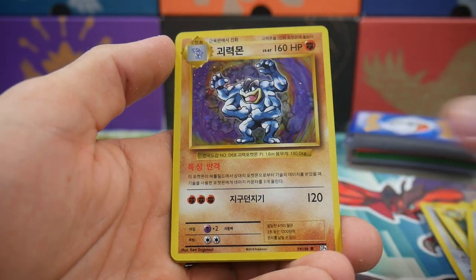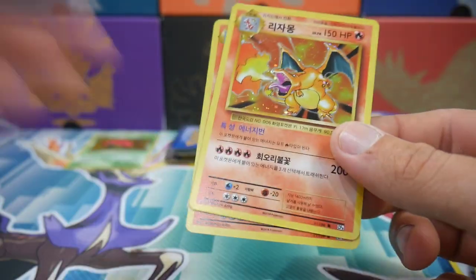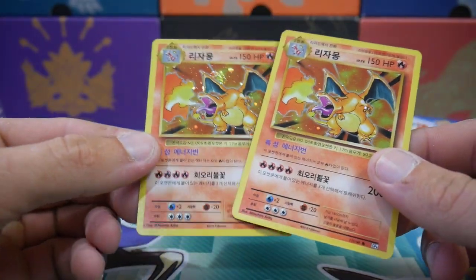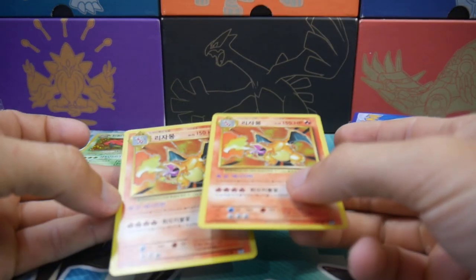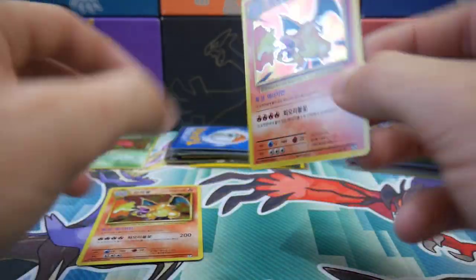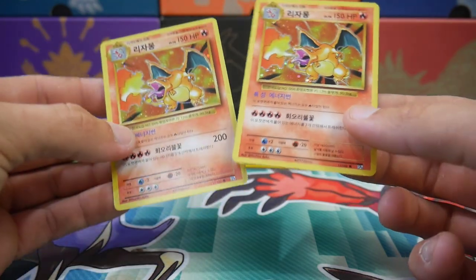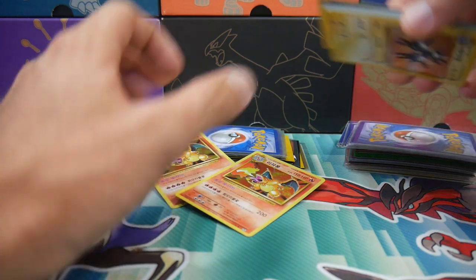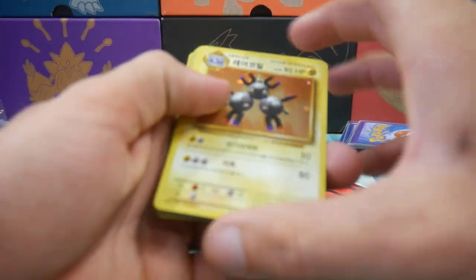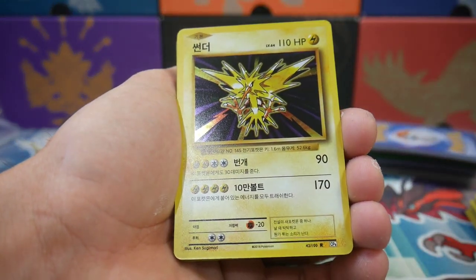We have a Chansey, a Machamp, a Gyarados, a Poli — oh my god. I left them in here! There are multiple — oh my god, guys, why did I leave these in here? These are going for stacks right now. Why did I even leave them in here? They are in magnificent condition. I don't even remember these being in here. There are two Charizards — I can't believe I found two Charizards in the cupboard. That's so stupid of me.